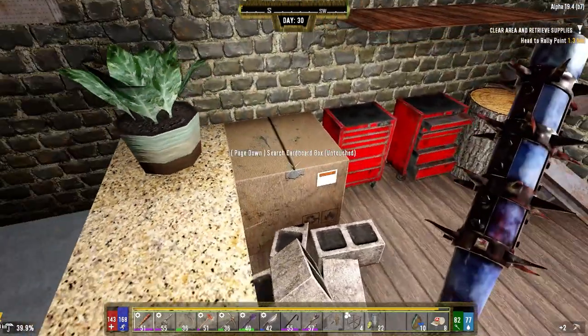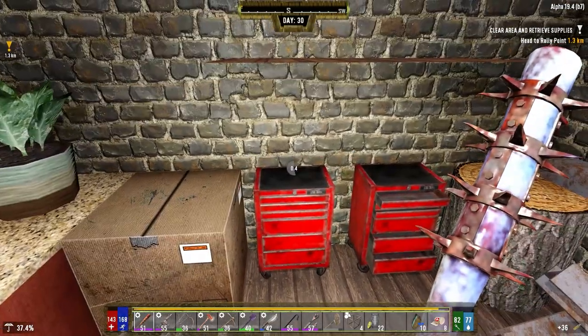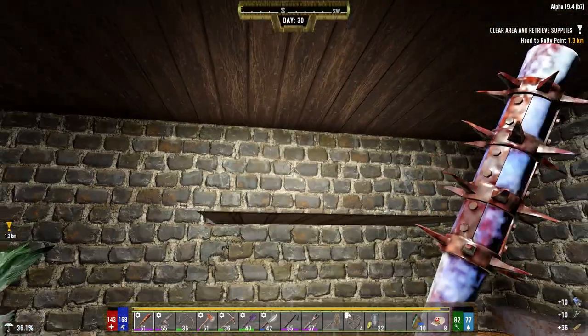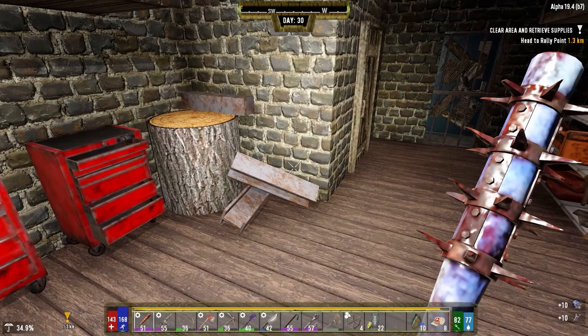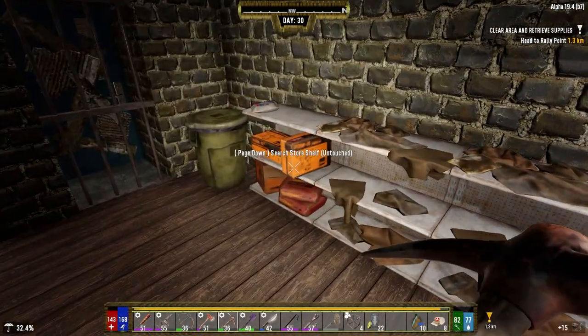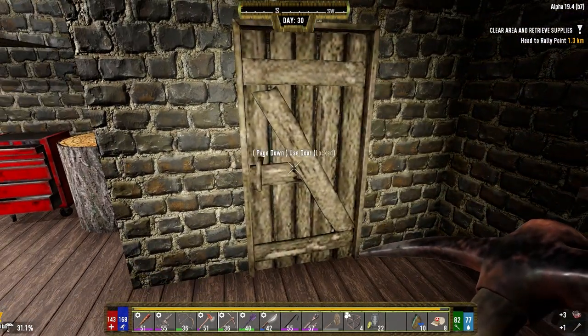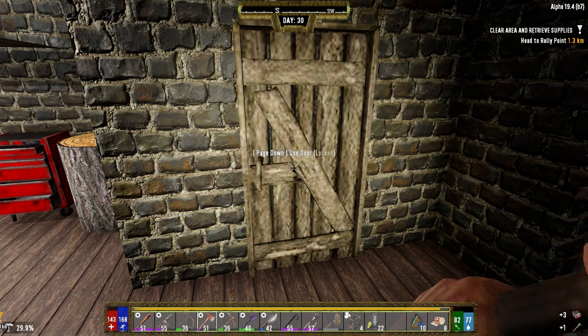Nothing in there. Okay, we got one box — 36 rounds. That's it. Wrench and repair kits. Let's see what's in here — probably the toilet.